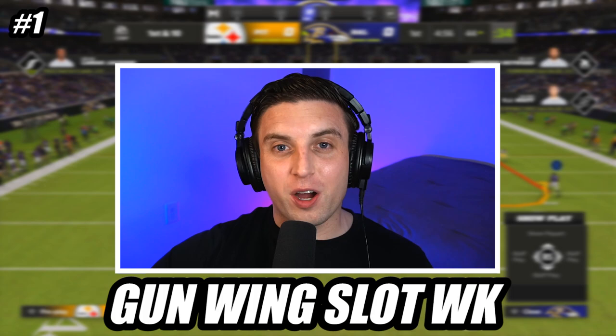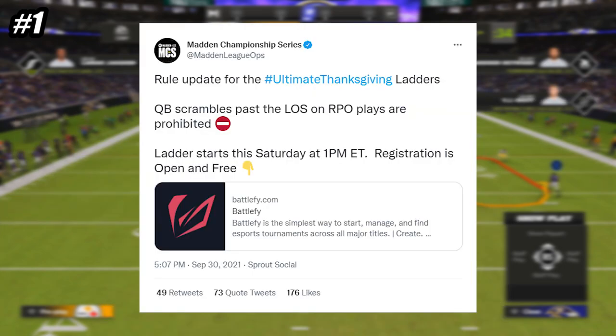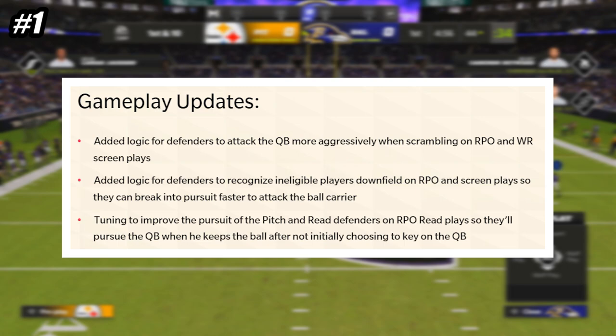At number 1, we are in the formation Gun Wing Slot Week, and the play is Power Alert Glance. This play is so glitchy that EA added a new rule for their pro tournaments to ban all QB scrambles on RPO plays, and even after they tried to patch it, this is still the best RPO in the game.